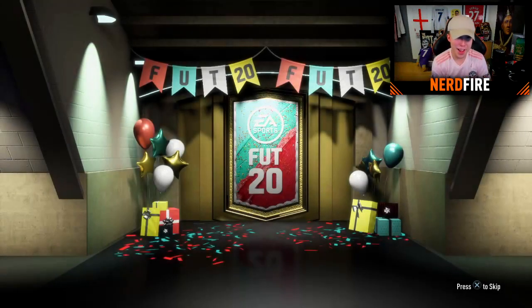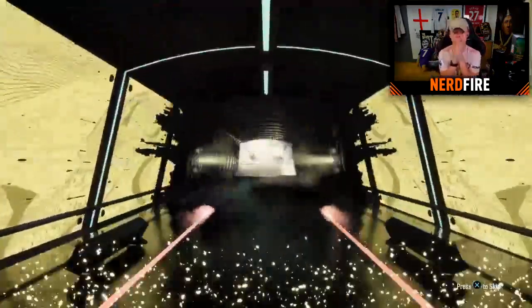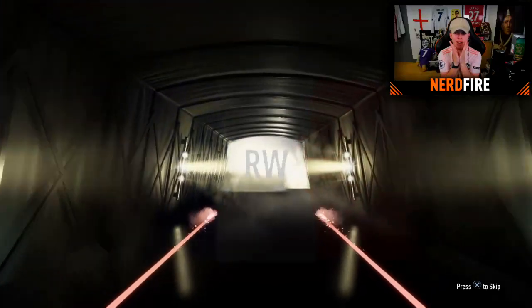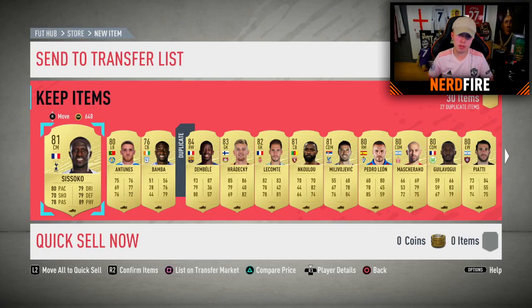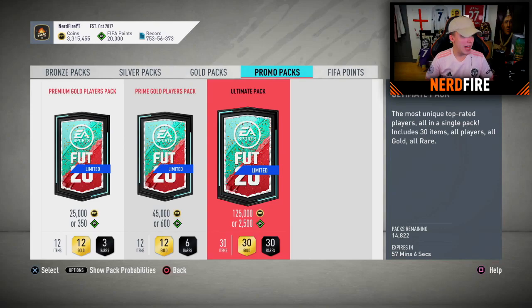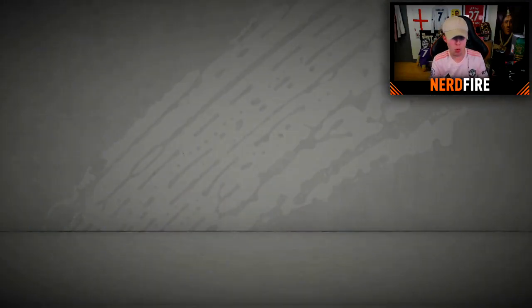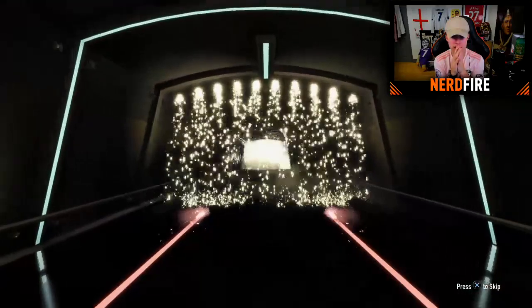Three in a row with no walkouts! Dembele — 84 rating again. EA, you are genuinely having me on, this is disgraceful. Lucas Sissoko — I'll take him as well. Dembele and Sissoko from this pack, but these are atrocious. Pack number four — surely we're going to get a walkout somewhere. Make that four packs in a row without a walkout.